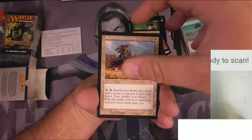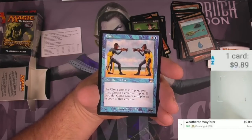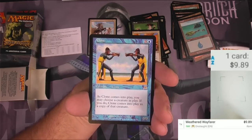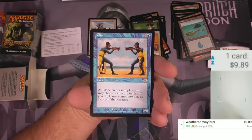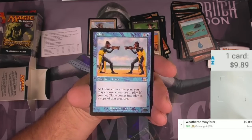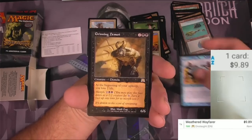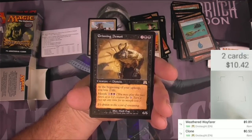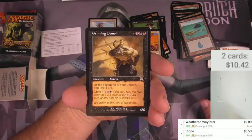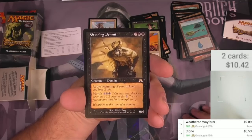Rare — Weathered Wayfarer. I think that's pretty decent. It's a 1/1 for one white. You can pay one and a white to search your library for a land card, reveal it, put it into your hand, then shuffle your library. Play this ability only if an opponent controls more land than you. Let's scan it and find out. Weathered Wayfarer is $9.89 — so that's halfway decent right there. Clone — the classic. For three and a blue you can make a copy as it comes into play. You may choose a creature in play and Clone comes into play as a copy of that creature. This one's been printed many, many times. Clone is $0.53. The next rare is going to be a Grinning Demon.